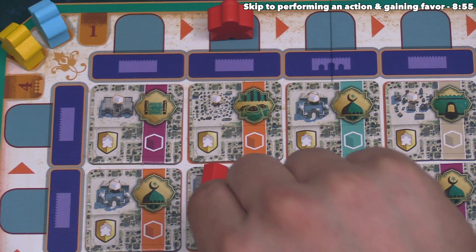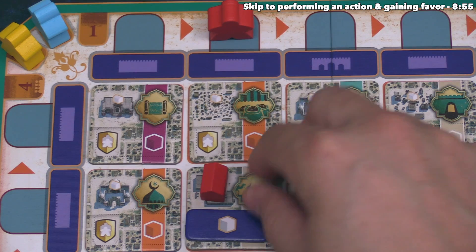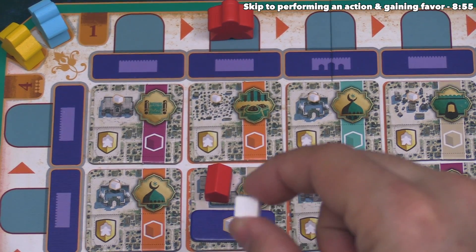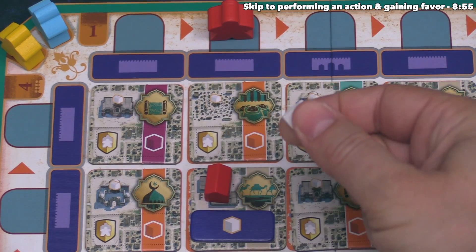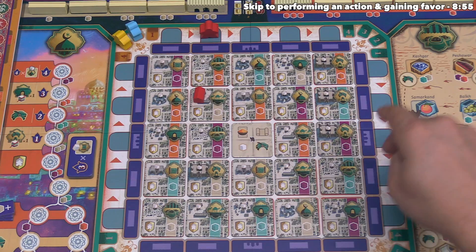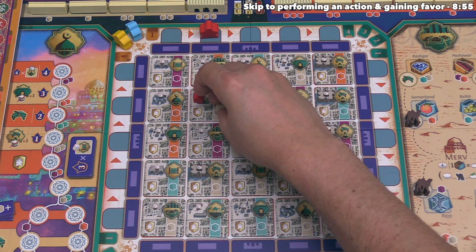The other upgrade option covers up the pre-printed resource on the tile, and whenever it generates resources in the future, it makes a single white resource, which is wild and can be spent as any of the other color types in the game. Focusing back to our current situation, we are just going to make one tan resource.